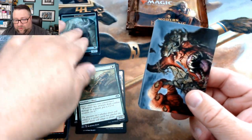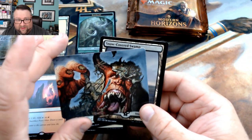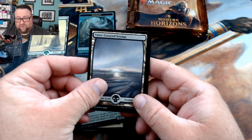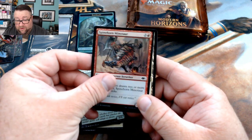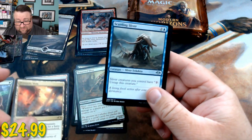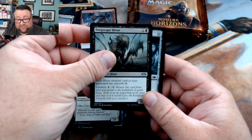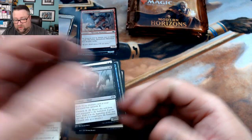We got the art card — Ravenous Giant, I really never paid attention to that art before, that's cool stuff. We get a snow-covered swamp, a foil Spine-Horn Minotaur, and then a Prismatic Vista. I'm digging these packs so far. We got Scuttling Sliver, King of the Pride, and Dreadscape Sliver — this is one I needed, but unfortunately I need it in foil.